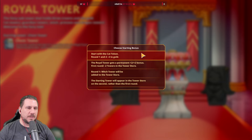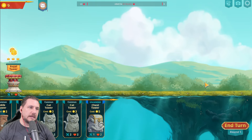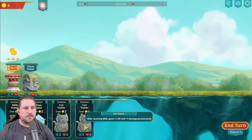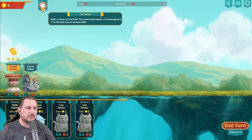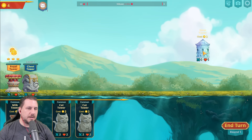I have a permanent plus two, plus two. Let's start with the Cat Token — minus two gold right away. I'm definitely building Milk, I just don't know where I'm building it yet.